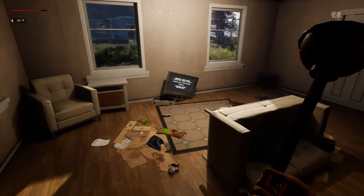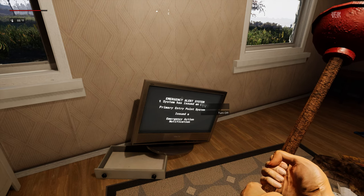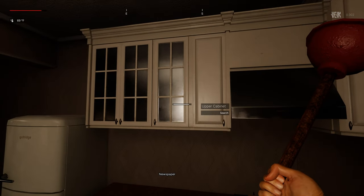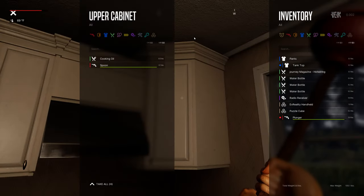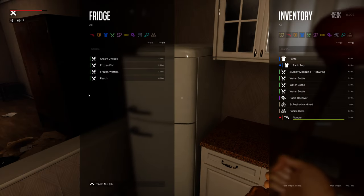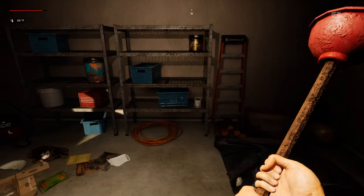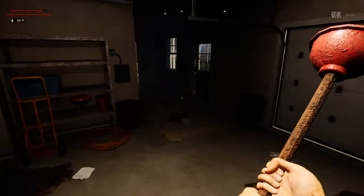Looks like they're planning to go all out. There's an in-game broadcast: 'Do not attempt to engage with any infected persons. Do not attempt to exit your home. Please obey all orders given.' That's a pretty cool touch. We can loot cabinets - glass cleaner, spoon, cooking oil. I can hear an engine running outside, maybe a generator. And of course, Lumen in the settings confirms this is Unreal Engine 5.